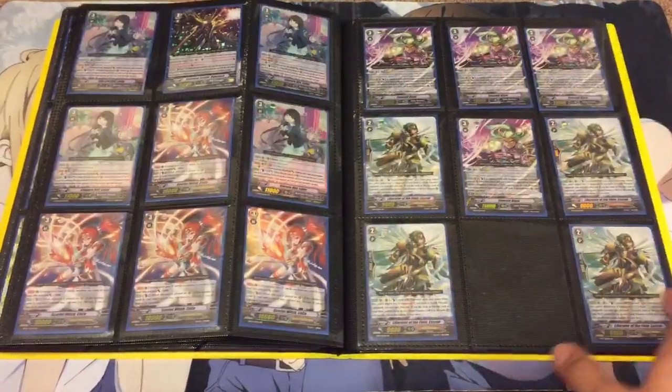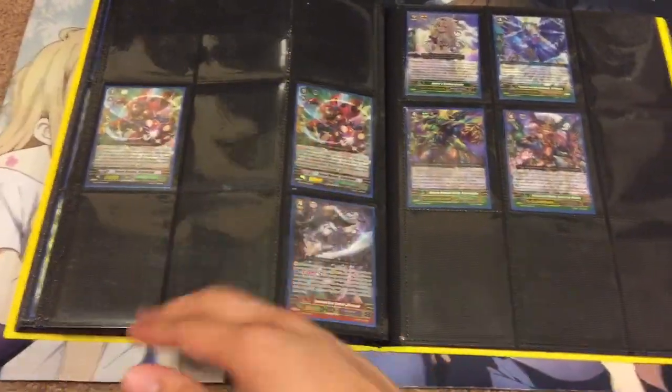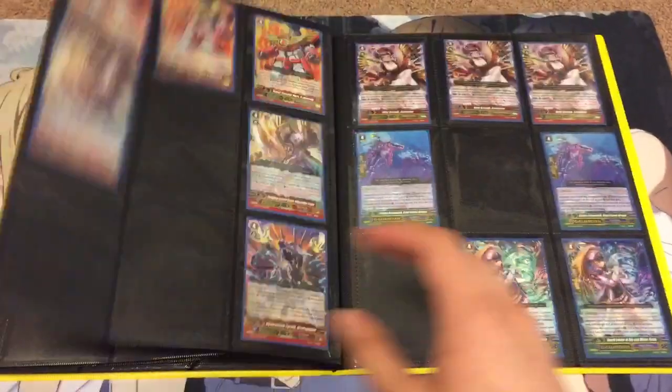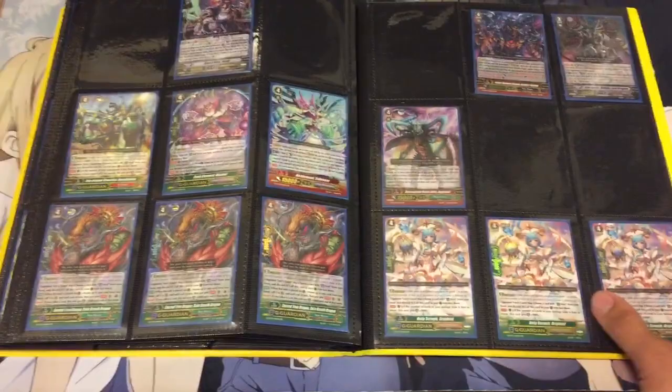Greats and Menace Lasers, Scarlet Witches, some G Guardians leftover, the Gen Rare 4 Pale Moon, some Strides, more G Guardians, Seabreeze, and Bismol.